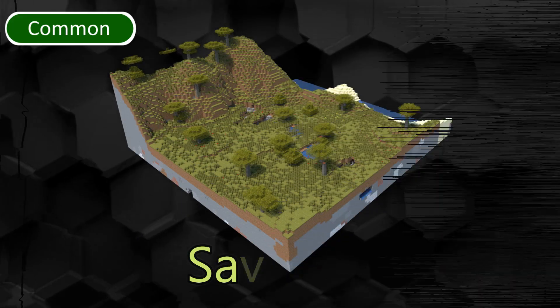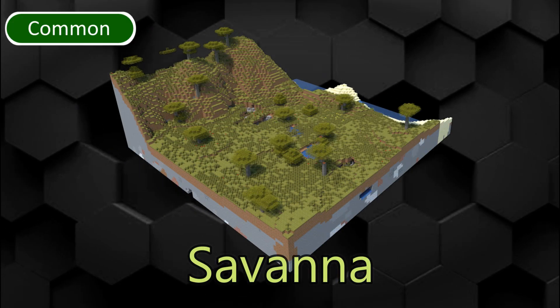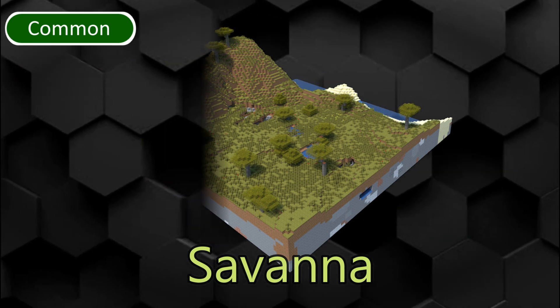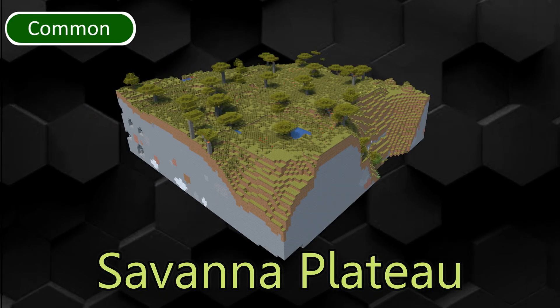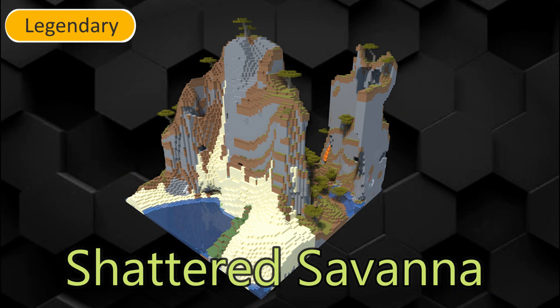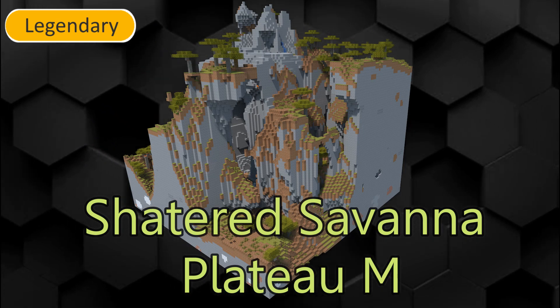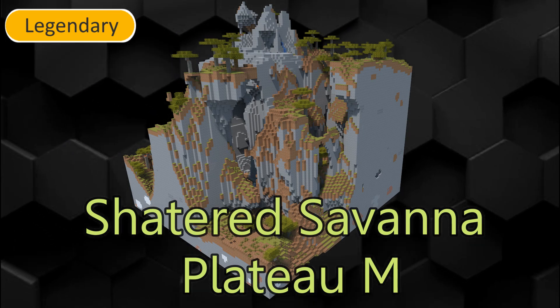Savanna is a common dry biome with acacia trees, villager outposts and villages. It is the only biome where horses and llamas naturally spawn. Savanna Plateau is a higher level savanna. The Shattered Savanna is the only biome that can generate peaks touching world height. The Shattered Savanna Modified Plateau has smaller mountains than its counterpart and rain can occur here.